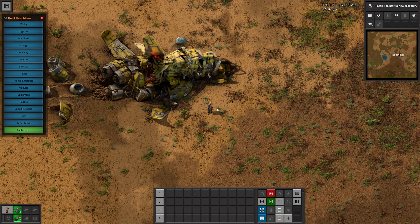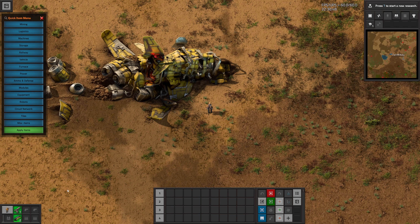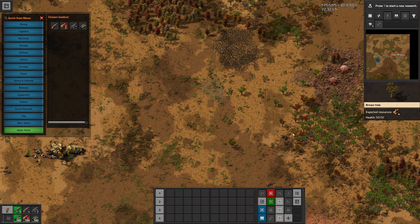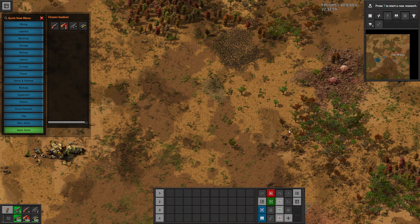Thank you to the mod author who created Quick Item — that's going to come in very handy for demonstrating things. This is a fresh save I'm using only to illustrate different weapons. I'm going to take some basic loadouts: the starter pistol, the machine gun, the shotgun, and so on, and we're going to take out some biter nests. As you can see, I just have the starter pistol, a shotgun, and a machine gun — no upgrades.